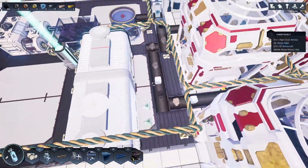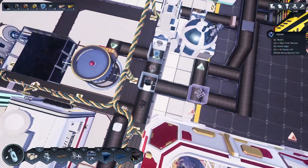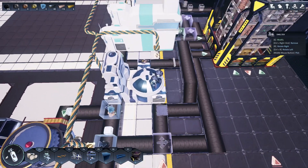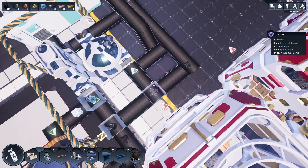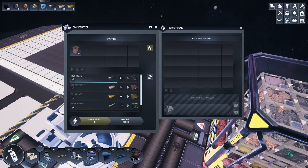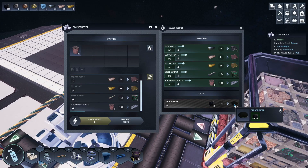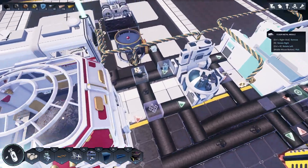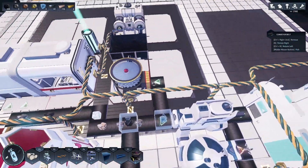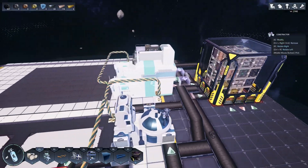I adjusted our input feed in order to reflect the changes we've made. So carbon is now being pushed off right here and split 50-50 between making iron rods and being stored in the box. Eventually this path is going to feed into the constructor so we can make carbon fiber out of the carbon ore. Pretty easy change — we basically changed this pusher so it's no longer doing carbon ore, it's just doing ice.